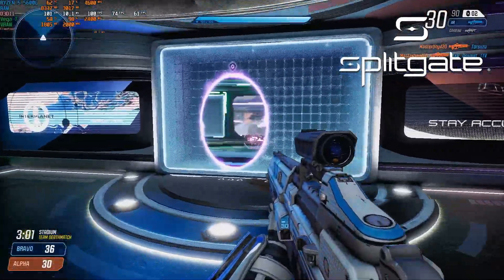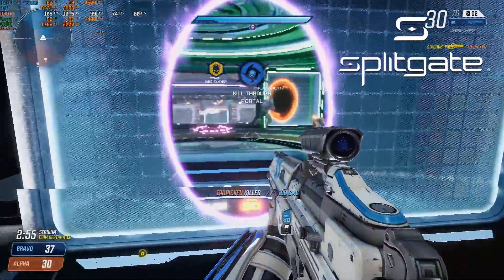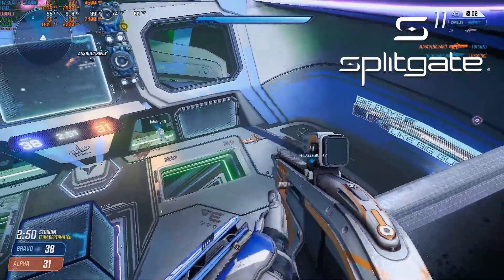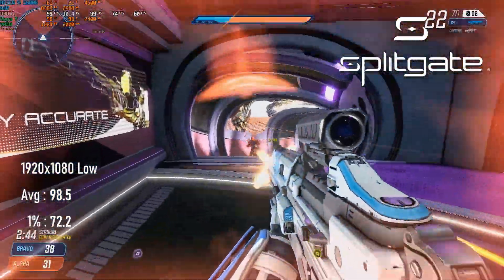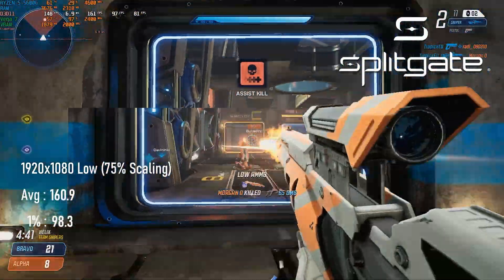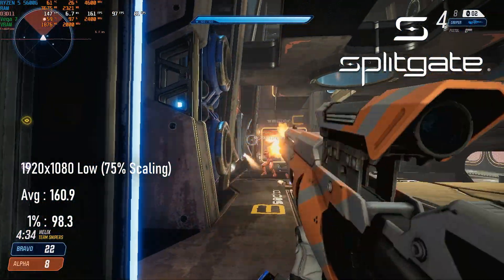I was disappointed, but not entirely surprised, that Splitgate couldn't hit the target at 1080 low. As I've pointed out in my last Vega 7 video, the game is a lot more GPU-limited than a lot of other esports shooters. Results in the high 90s aren't to be sniffed at, but dropping the resolution slider to 75% seemed like the way to do it, scoring an average of 160fps and with 1% lows almost reaching 100.